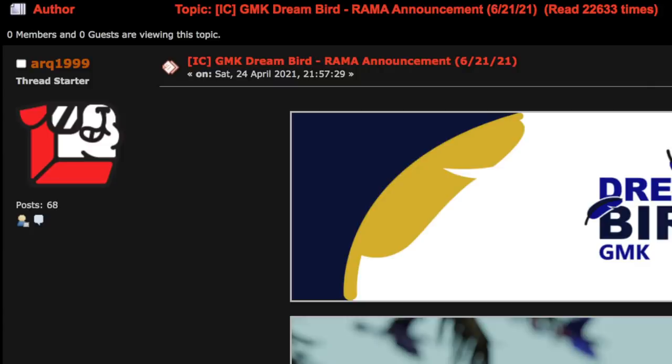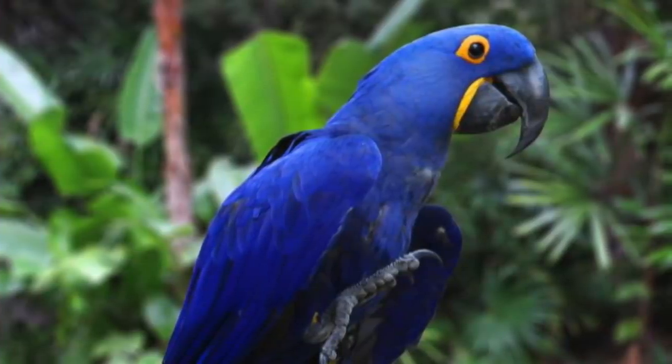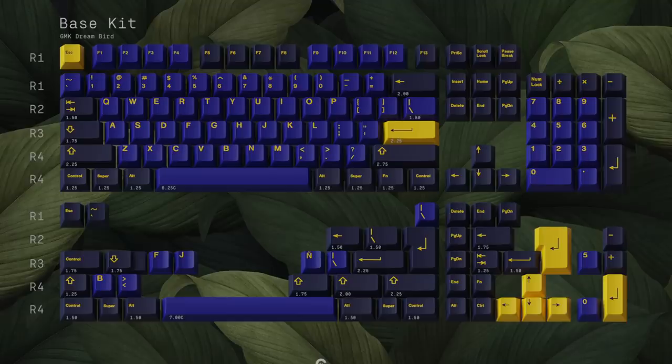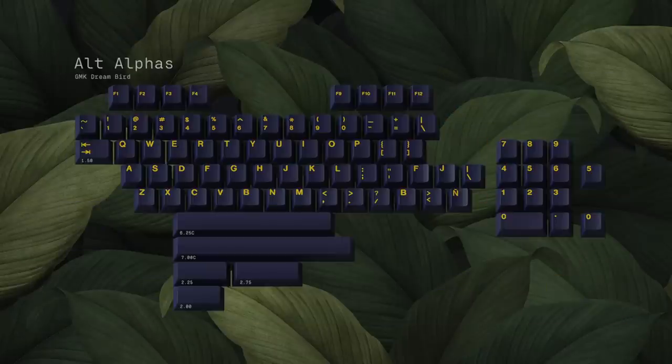GMK Dreambird was posted by ARK1999 in late June. This set is inspired by the Hisynth Macaw, more commonly known as the Dreambird. There are four kits offered: a base kit with most common layouts up to full size, novelties, space bars, and alternate alphas.